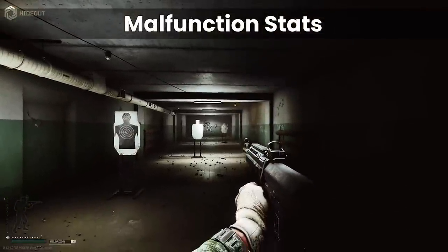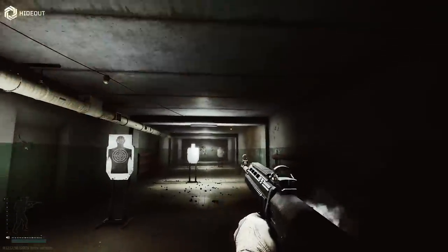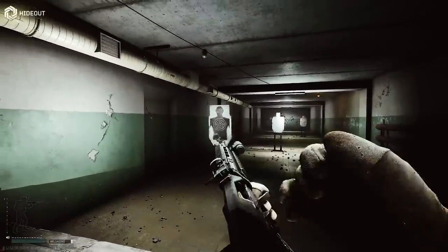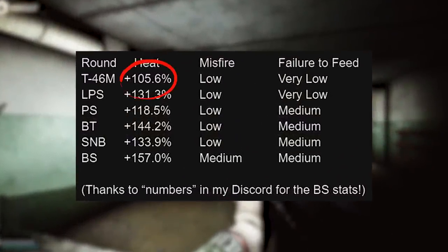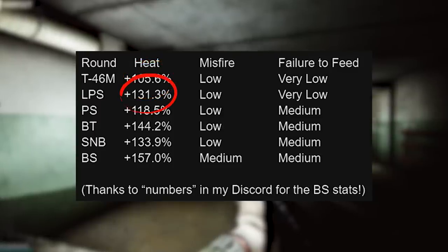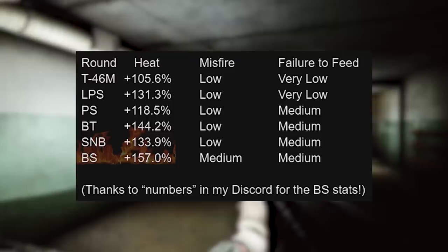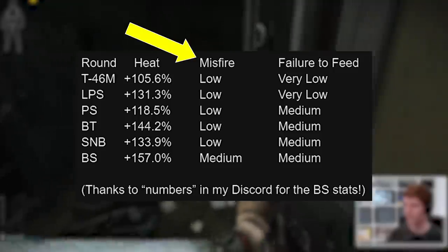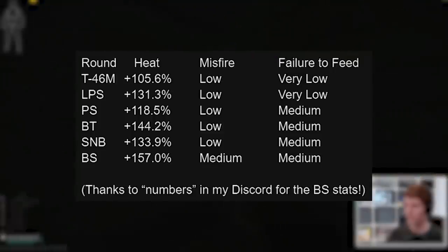Now there are some extra stats that you actually can't see on the wiki regarding malfunctions and overheating. As you fire, each shot heats up your weapon, increasing the durability burn and once reaching a maximum heat level automatically jams your gun. This can be made better or worse with different attachments, but the ammunition itself has a very large impact on the amount of heating per shot. Between T46 and LPS, T46 has a heat rating of plus 105.6% versus plus 131.3% on LPS, and in fact this value on T46 is the coolest out of all the cartridges in this calibre. The two other malfunction related stats are misfire — when a round simply fails to go off when fired — and the failure to feed chance, which dictates the likelihood of a jam when a round enters the weapon. These are both low and very low respectively, but superior to all the other rounds in this calibre as well.